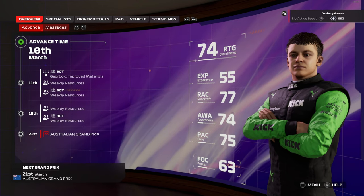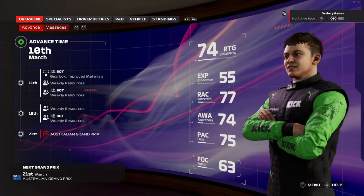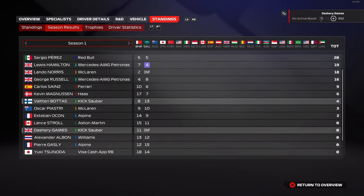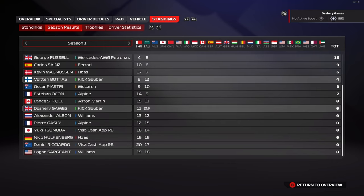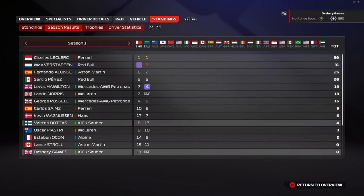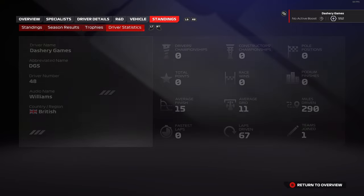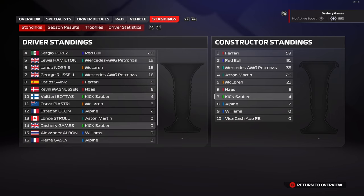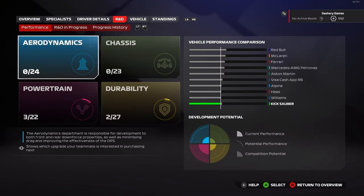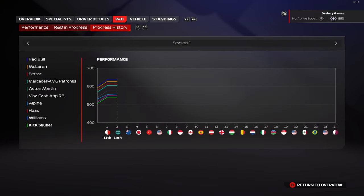Hello everybody, I'm JoshGames and welcome to part number three for the Australian Grand Prix. If you remember from last episode, we had an absolutely abysmal race. It was before the patch and we had that wet tyre glitch — basically at the start of the race you'd want to switch over to the intermediates, and when you did, your tyre attempts would go through the roof. But we're going to hopefully look forward today and see what we can do.